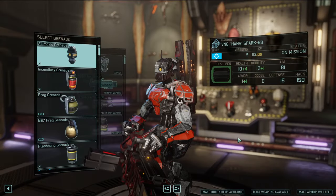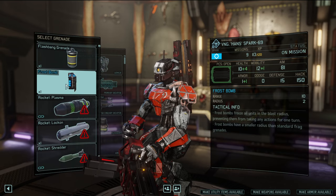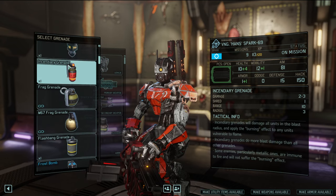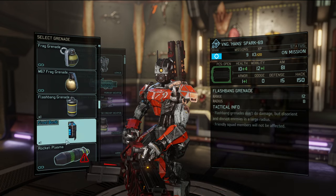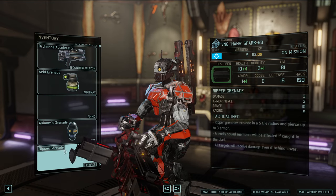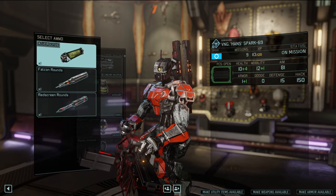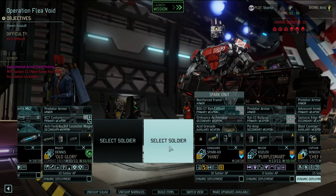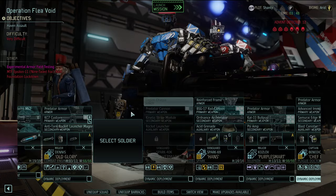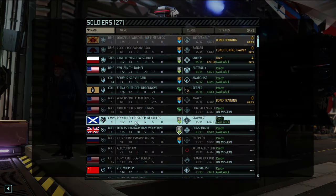Do I want the Ripper or something else? We have a lot of grenade choices now — frost bomb, flashbang, rags which aren't that strong. I think the Ripper is gonna be the best because it's a straight-up damaging grenade. He already has an acid grenade and acid rounds now as well. Why not all the shred? Let's bring Silvermane along too — we should bring some big guns today.